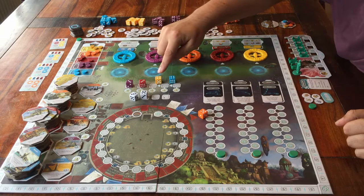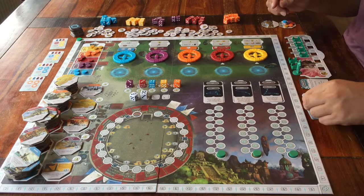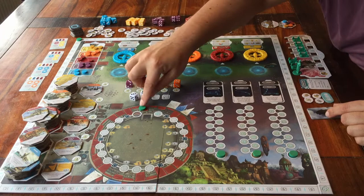Finally, it's time to pick a first player. I get this token for that, and I get to place the last green disc on the lowest space of this track in the arena. Going clockwise, other players place their disc on top of mine.